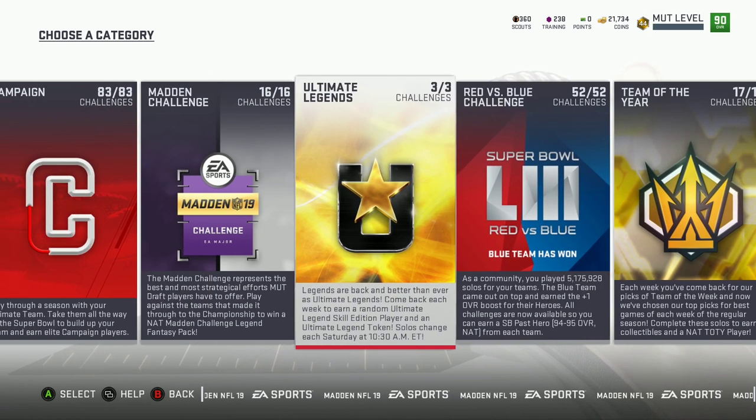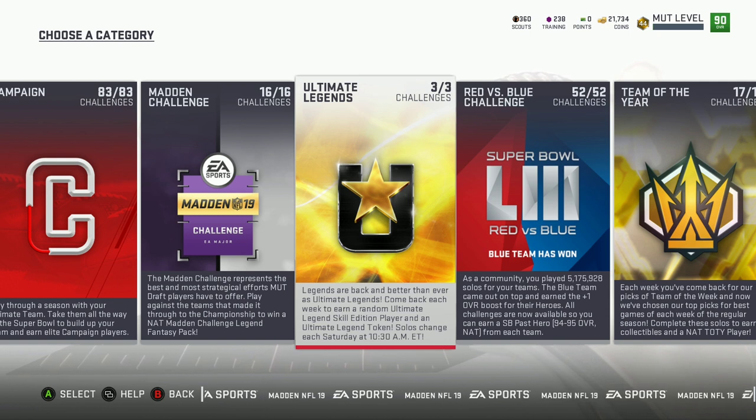Another thing is these Ultimate Legends — every week they're coming out with them and they're allowing you to get like an 88-plus OVR. That's pretty good especially if you're just starting out and want to build a team and you don't have that much or you need training. Every week we got that to look forward to, so we'll keep on doing those.